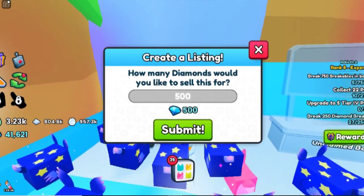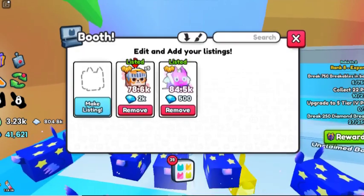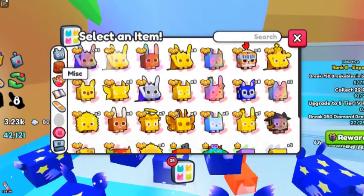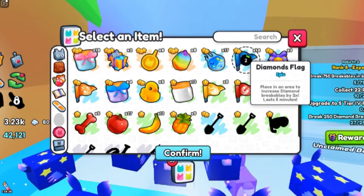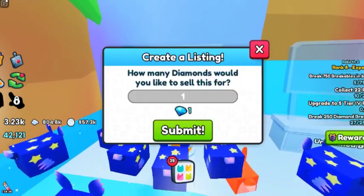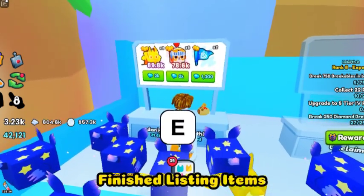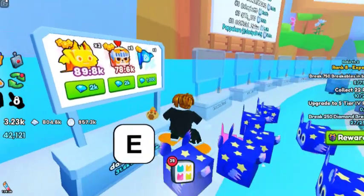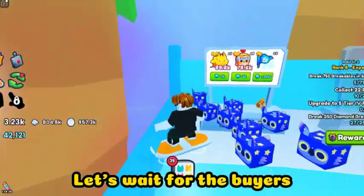I selected another pet, set its price, and listed it as well — it's now visible to buyers. Next, I selected a diamond flag and set its price to 1000 diamonds and listed it. My listing is now complete and I'm just waiting for buyers to purchase these items so I can earn diamonds.